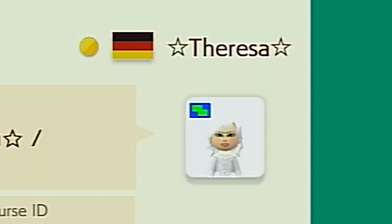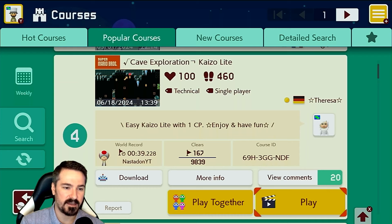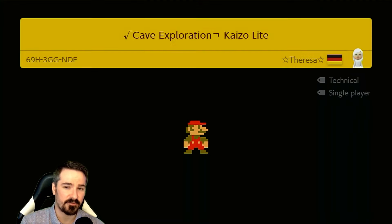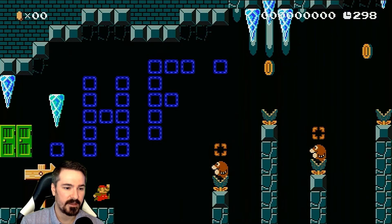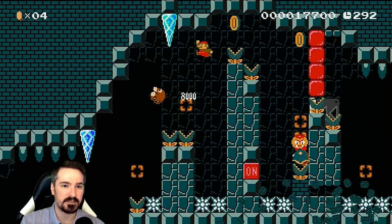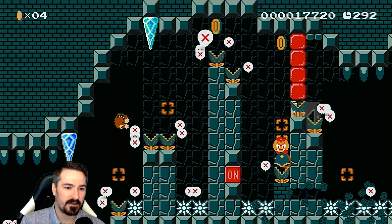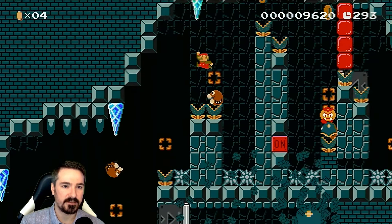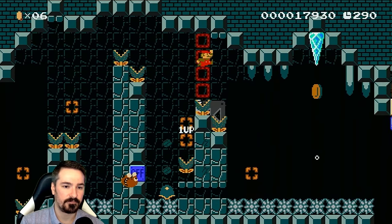Coming in at number four, we've got Teresa's level: Cave Exploration — Kaizo Light, easy Kaizo light with one checkpoint, enjoy and have fun. I peeked at some of the other levels in the list today and quite a few are by this maker, so she may have recently dropped a super world or something. It's cool to see new makers — I've never seen this maker in the top five before. Teresa is a beautiful name, the spelling with the H is a little interesting — that's like old school spelling. Mother Teresa, for example, is spelled with an H.